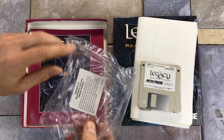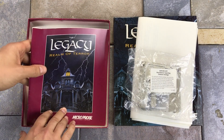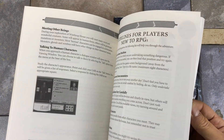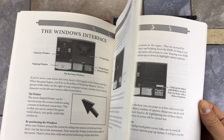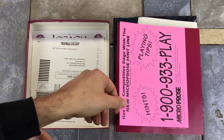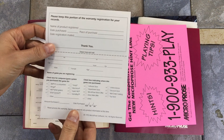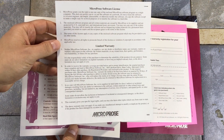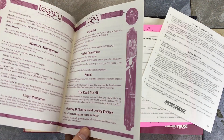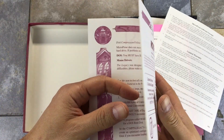There's the original baggie that the discs came in. We have a standard printed manual. There is a flyer for a hint line, a registration card, a software license, and a technical supplement — probably some last minute installation details or issues that people ran into in early testing.